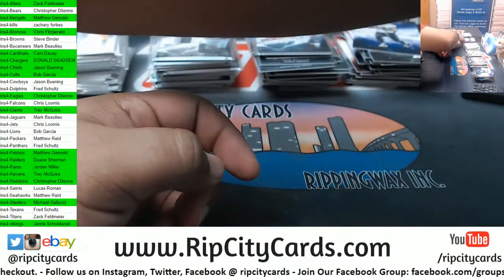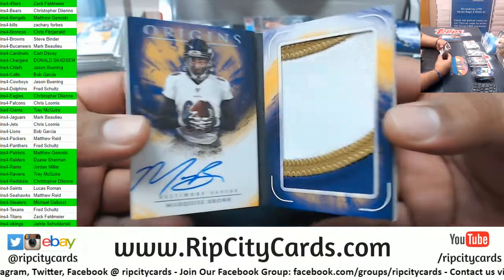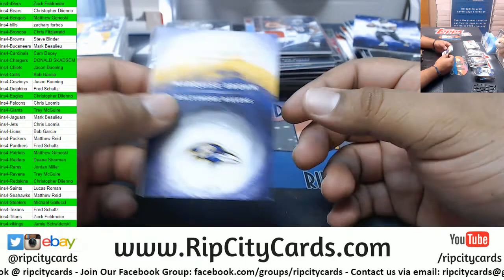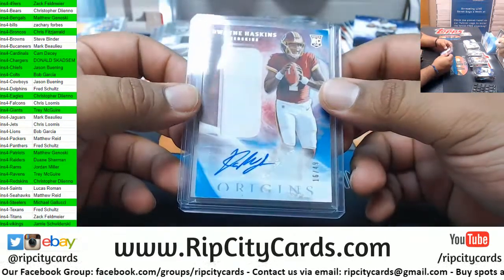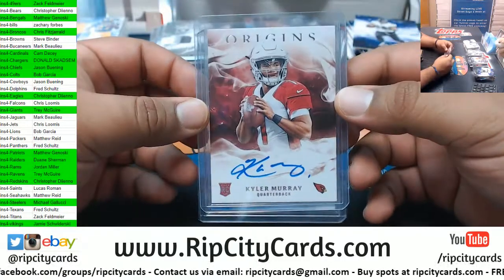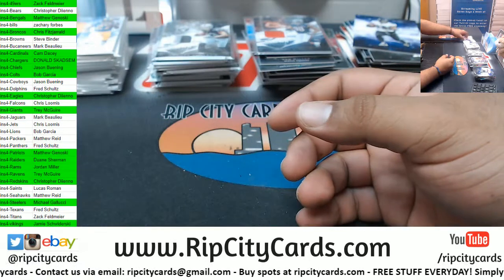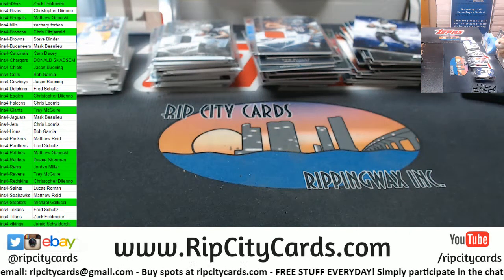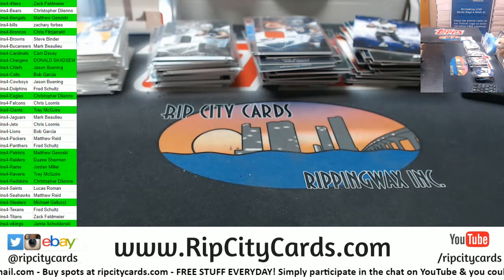And here's what I consider the nicest of the nice: a Marquise Brown booklet 20 of 25 for the Ravens, a Dwayne Haskins 16 of 49 RPA Redskins, and Kyler Murray Autograph for the Cardinals. That's it for the break — thank you everybody! Those in green got a hit. Everyone else advances to our 3K giveaway. Thank you all, we'll get it out to you!